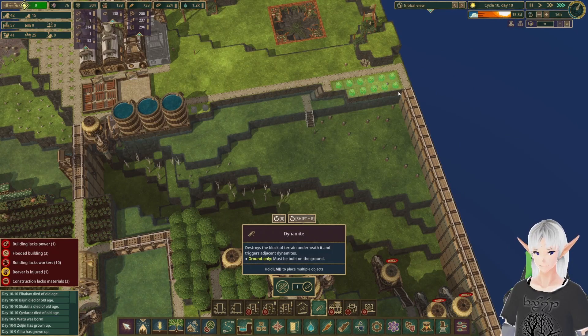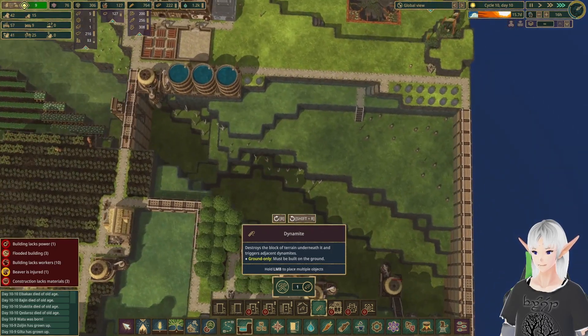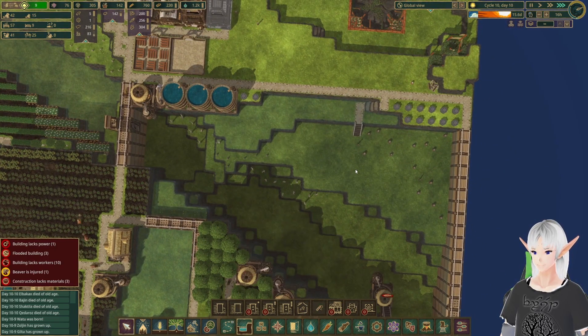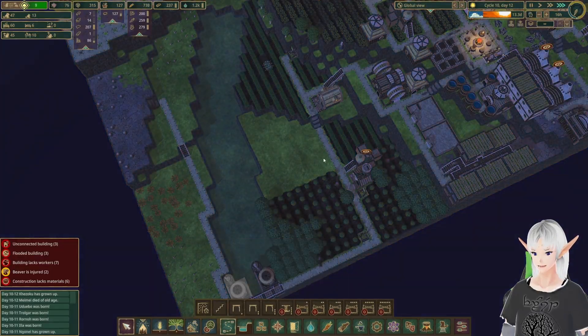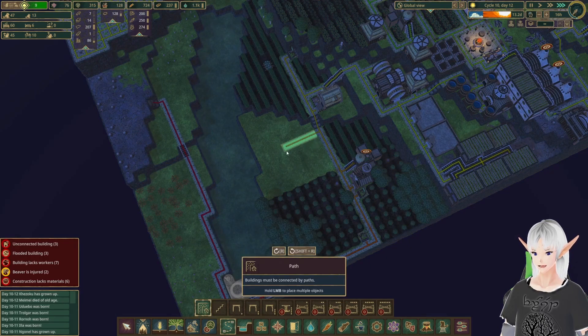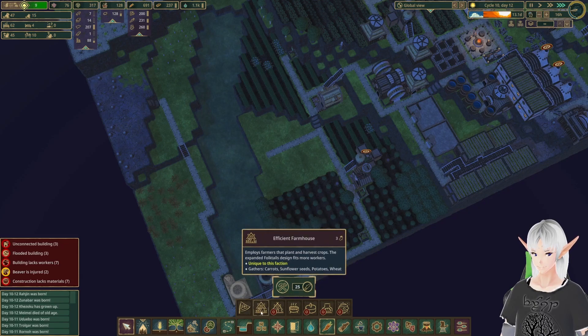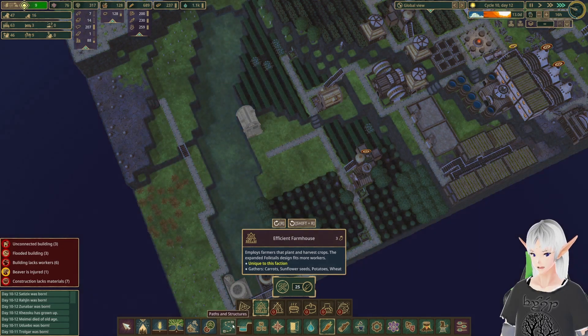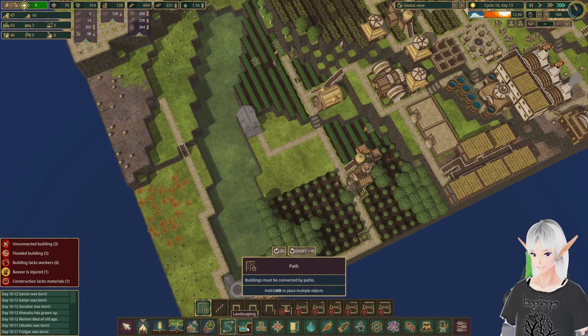With the first couple of dynamite, I think we're going to work on our reservoir. The more water we can store, the more beavers we can hold. We'll put those in and let them start blowing stuff up. I don't have the science yet for the bridge I'll need across here, but I'm going to take that out and put in an extra farmhouse because one farmhouse won't be able to handle all of that. The bridge will come in right in between.